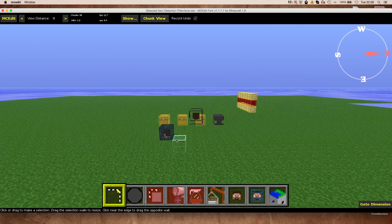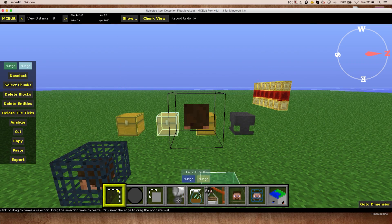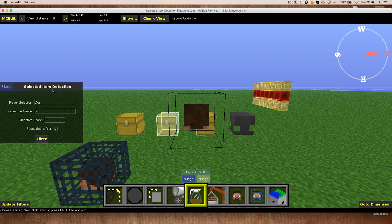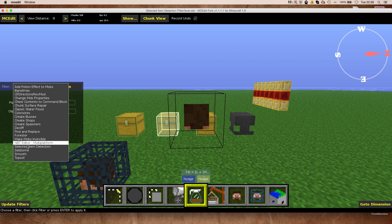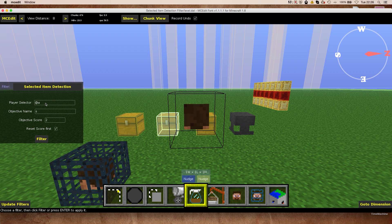To create the command blocks, I'm simply going to quit and head over to MCEdit, where I need to reload. Here we go — you see these are the chests. Let me just select the one with the diamond sword. And here we have our filter called 'Selected Item Detection'. If you do not know how to install a filter, a link is in the video description where I explain all of that.